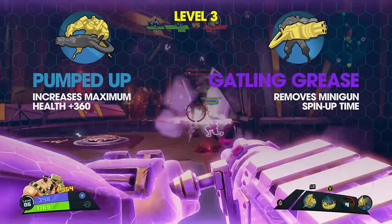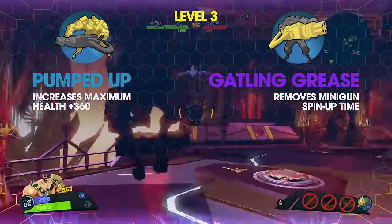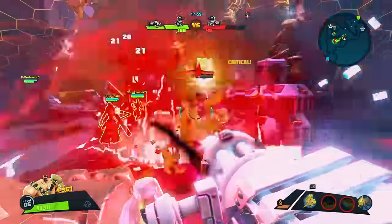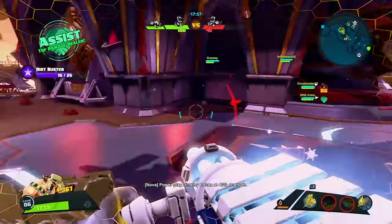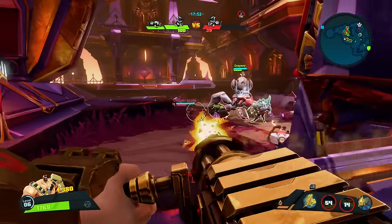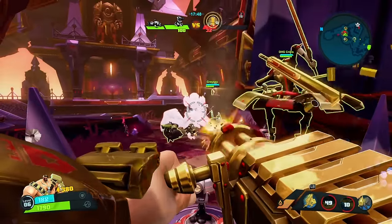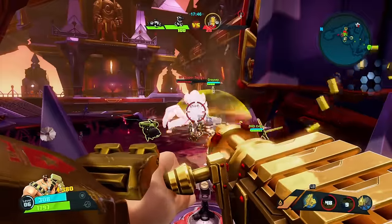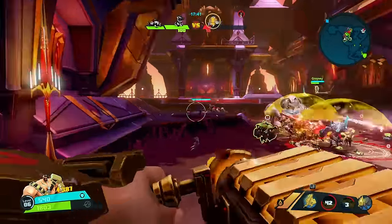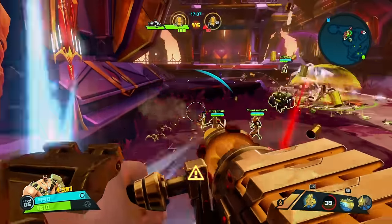Level 3 left option is Pumped Up, which increases Montana's maximum health by 360 hit points. Level 3 right option is Gatling Grease, which removes Montana's minigun spin-up time. While Pumped Up is definitely the tankier option, Gatling Grease just isn't necessary if Montana is being played correctly — if there's any threat nearby, Montana should almost always have his minigun spinning using the secondary fire button. I find the extra health from Pumped Up far more useful, though for those just learning his playstyle, Gatling Grease may make things easier at first.